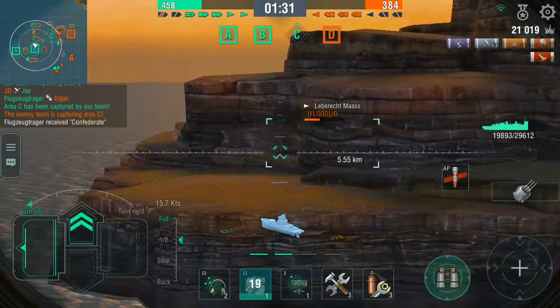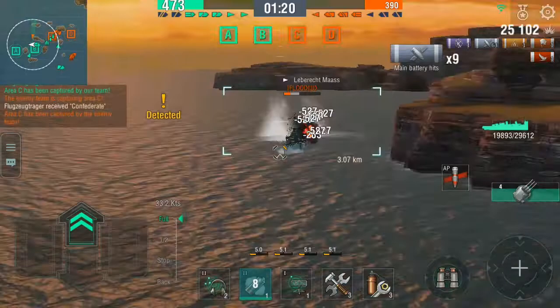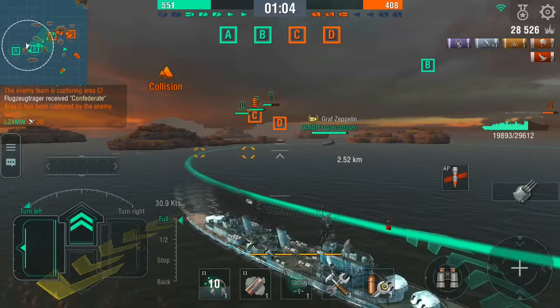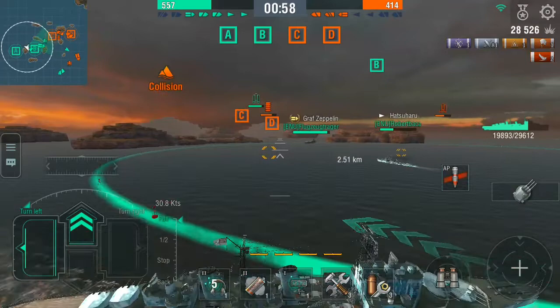Can't let him get near our carrier - getting targeted by something big and ugly, probably that Fuso. Okay, this Lebermascht - he's mine. He's going to try and sneak around the corner and launch some torpedoes. He hasn't launched yet, but we turn away anyway - because you always assume the last thing an enemy destroyer has done is launched his full complement of torpedoes. If you don't assume that, you may end up wearing his full complement of torpedoes.